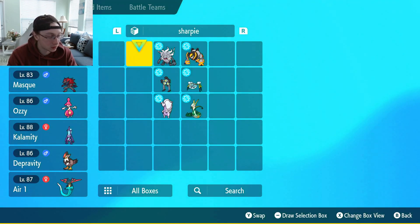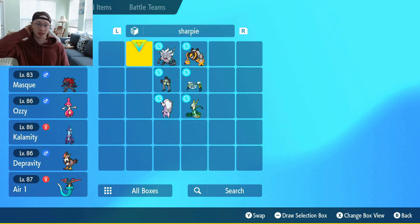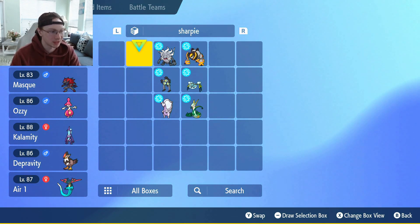Slowing down Palafin, especially if it's a Choice Guard variant, is going to be huge. Spikes stack is really good against this team — everything is grounded except Flygon. So slowing down and damaging things with Spikes is just going to be a really good idea.